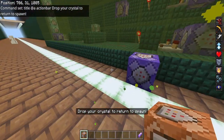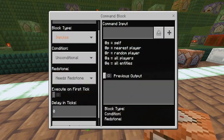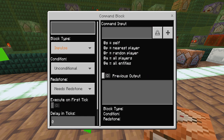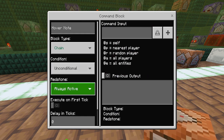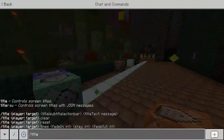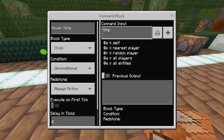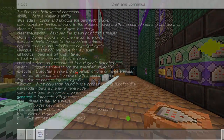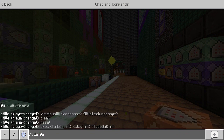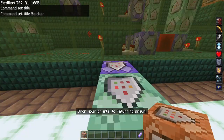If you want it to clear after a certain time, here's what you do — this is why they have that clear command in there and it's actually kind of useful. Make a chain block: Unconditional, Always Active, delay in ticks zero. And then what we're going to put is title @a clear. There's nothing else to put there, so that's going to clear my title out.